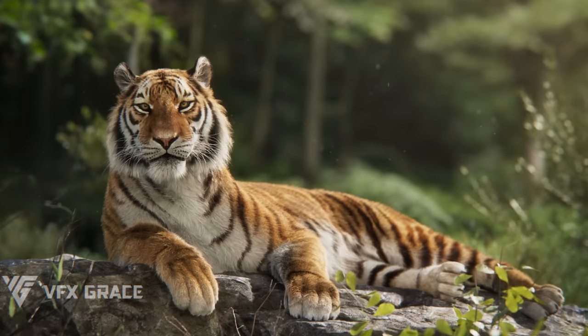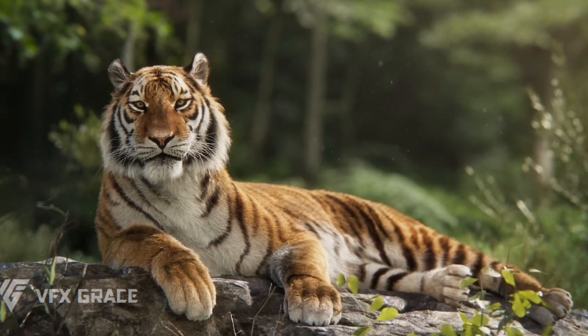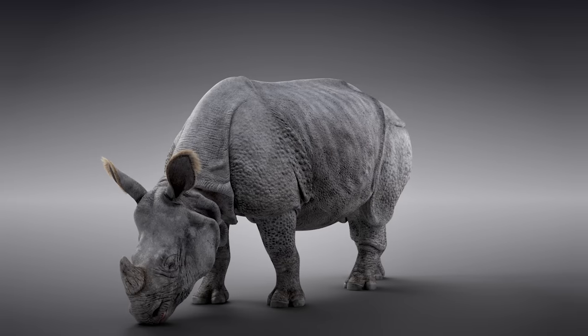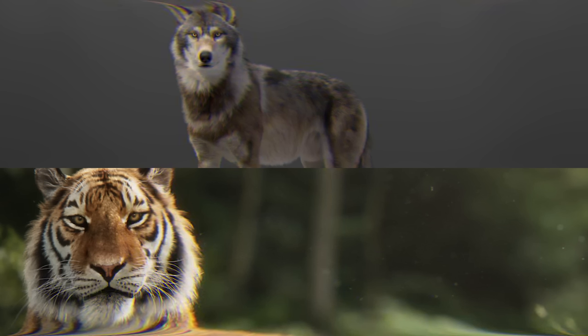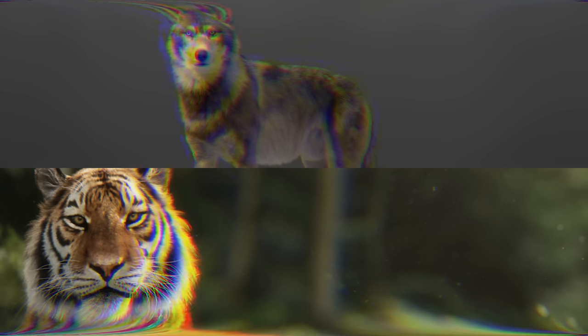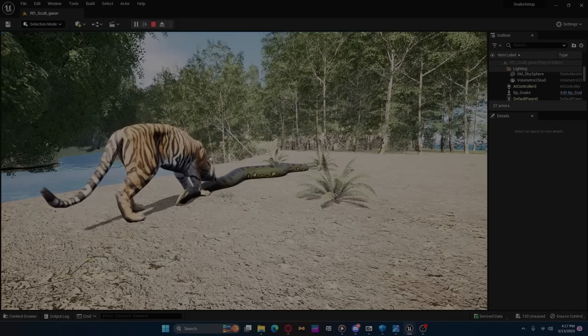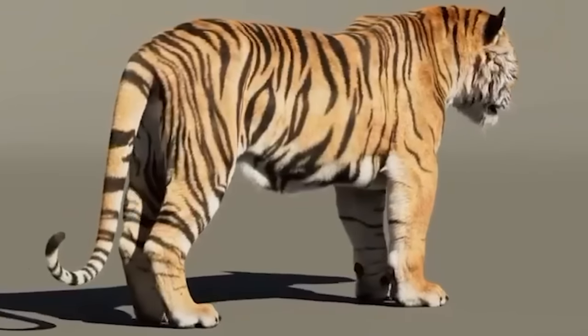Each animal model will be looked after and modelled with a main goal in mind: realism. Animals that have feathers, fuzz, or hair in any shape or form will get a very nice treatment and it will go straight to a tee. Realism is what they strive for, and the models specifically are where that realism aim is focused.